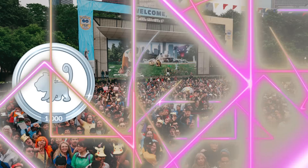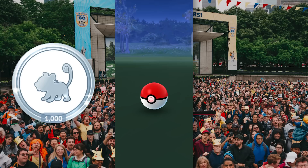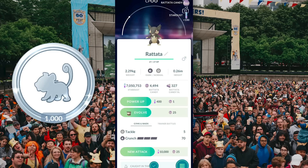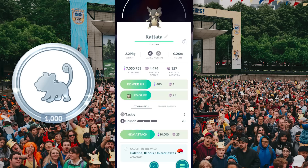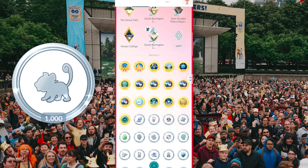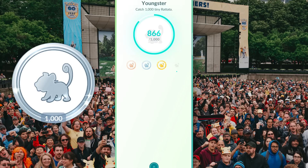Number 5: Youngster. This is one of two infamous Catch Medals on this list. The Platinum Youngster Medal requires you to catch 1,000 Tiny Rattata — one that weighs under 2.41 kilograms. Finding a Rattata that weighs under 2.41 kilograms is pretty rare, and Rattata themselves are pretty rare nowadays given that event spawns typically do not include them. The best way to get this medal is to catch as many Rattata as you can, be on the lookout for Team Go Rocket Grunts with Normal or Dark type Pokémon that may have a Rattata as reward, and plan around any Spotlight Hours or in-game events featuring increased Rattata spawns.